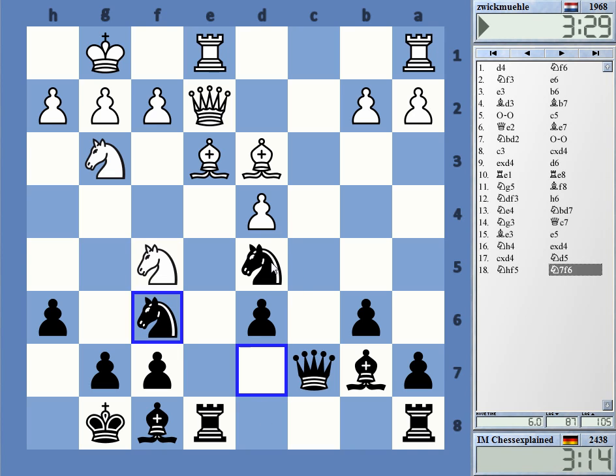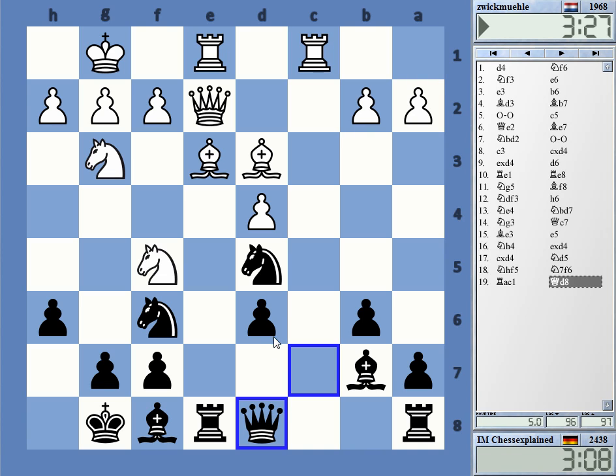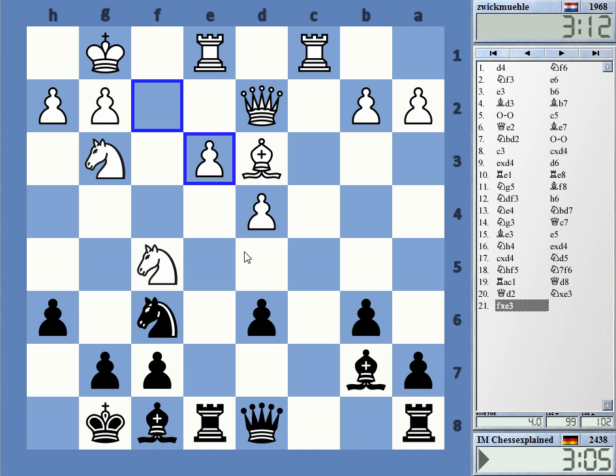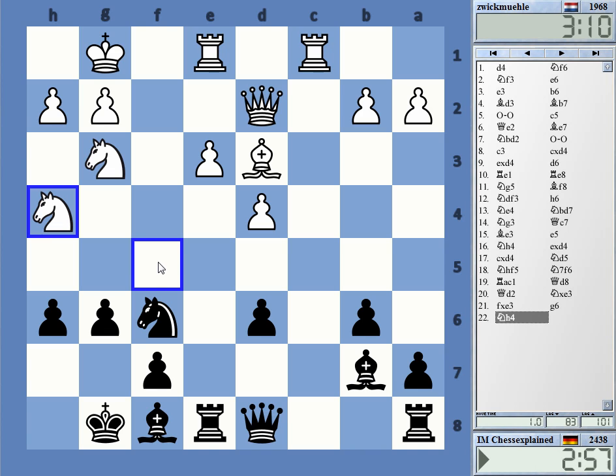Maybe B5 was a move that could have been a nuisance — still is, maybe. Okay, let's get rid of this bishop. Now I can go G6, pushing it away. The dark squares are weak now and really vulnerable.